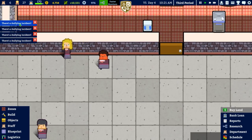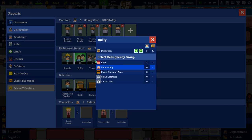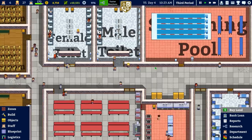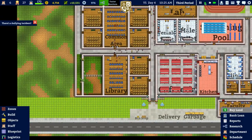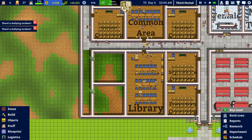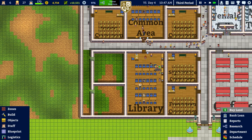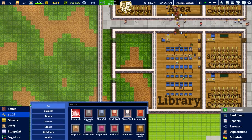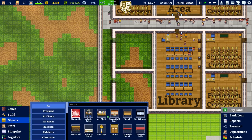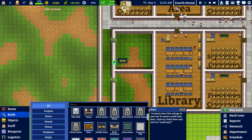Whoa — loads of bullying incidents! There's one there, one there, another one there — it's actually counting them as the same. Double bully! We've got 10 bullies, two truants, and nine smokers. That's already changed what I want to do. I want to spend money on getting hypnotherapy, but it's five grand and we don't have anywhere near that, so I'll focus on that tomorrow.